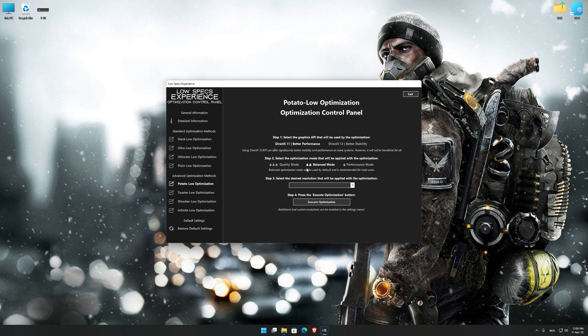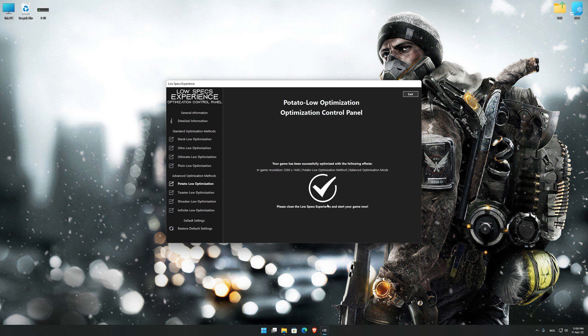When the optimization control panel loads, simply select the optimization presets and the resolution you would like to render your game at. This is something you will need to experiment on your own in order to see what works for your system the best. Once you decide which optimization presets and resolution you are going to use, press the execute optimization button and then start your game.